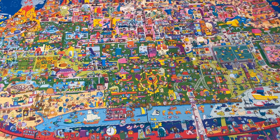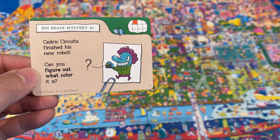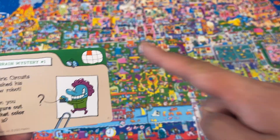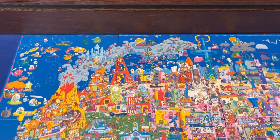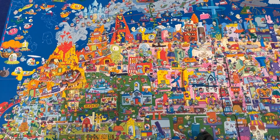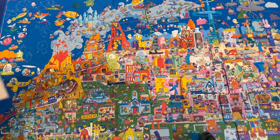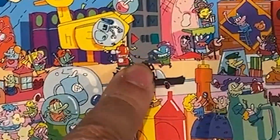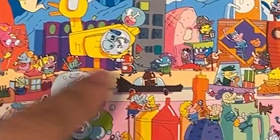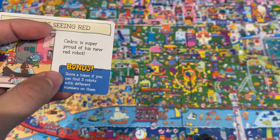Basically each card has a question. So this one says: Cedric Circuits finished his new robot — can you figure out what color it is? This thing up here tells you which quadrant to look at. It is quite a lot to look at. Now I gotta find it — where are you, Cedric? Oh, there he is. So you can see right there. What color is his robot? His robot is — if you see right next to him — red. And then the back shows you the answer.